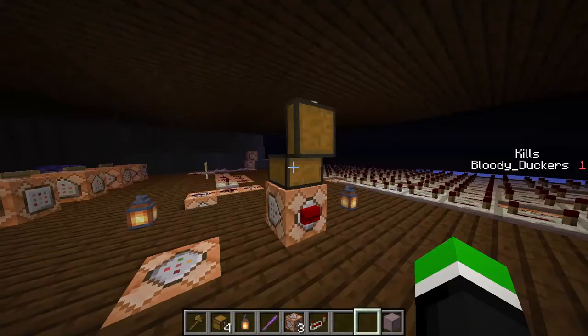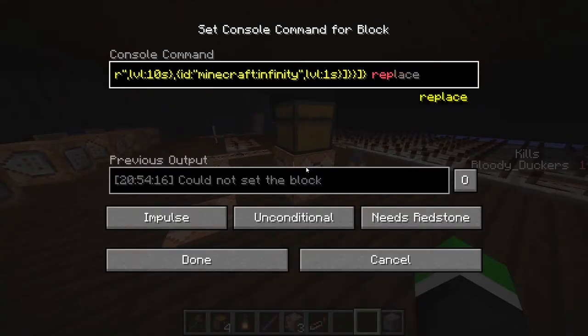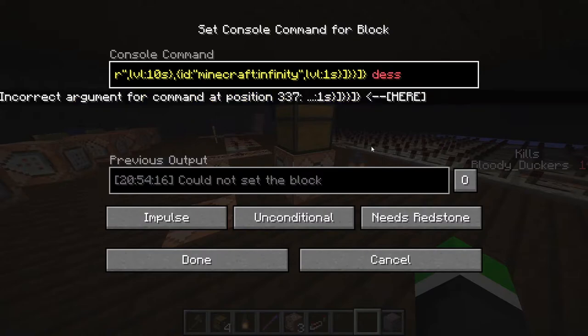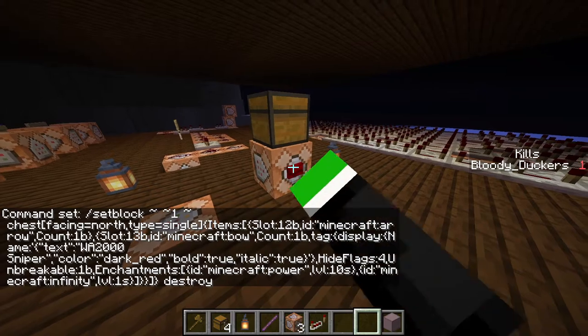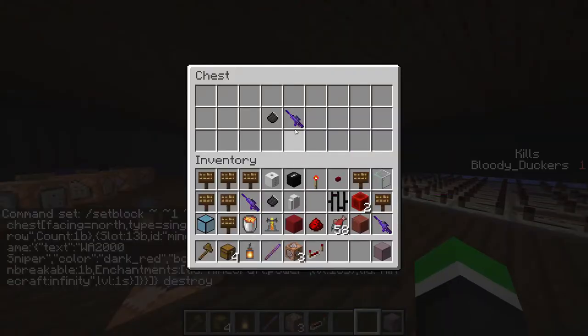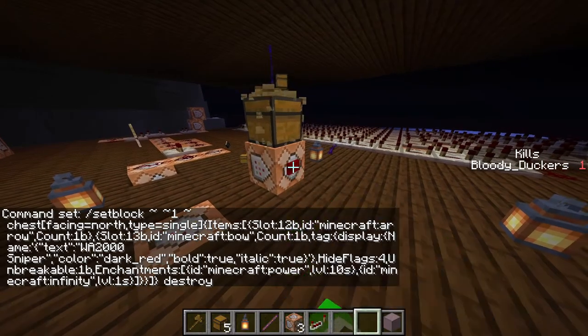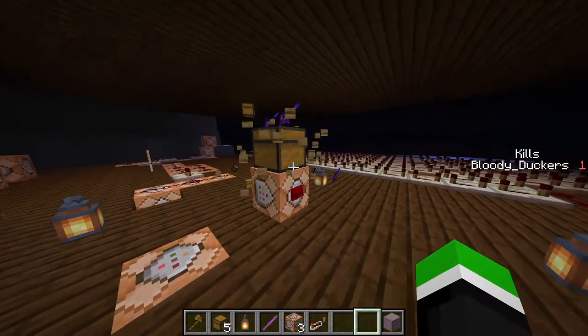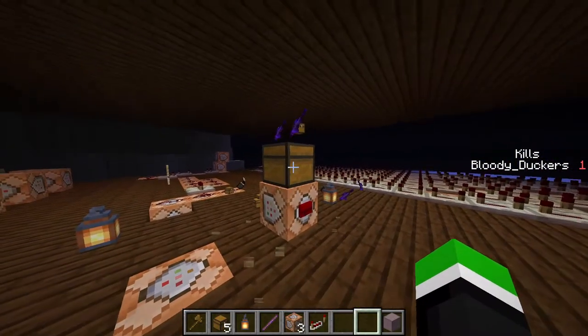As you can see the chest is now empty, and the only solution I found — the best one — is instead of replacing the chest, destroy it. As you can see, that will keep the item there.